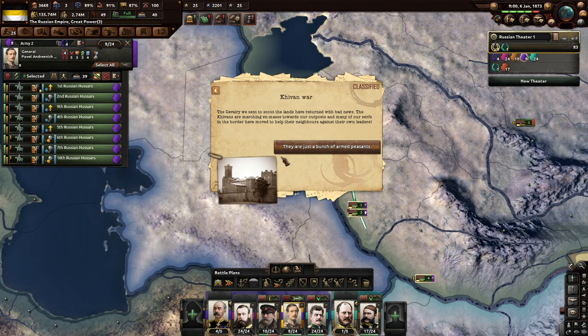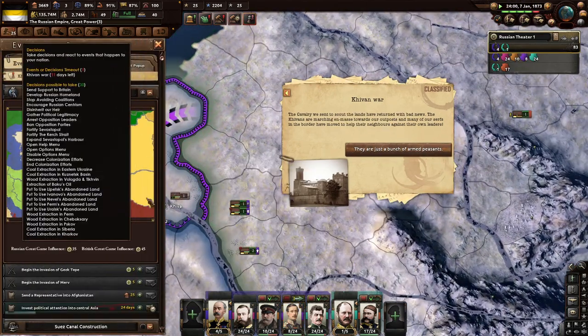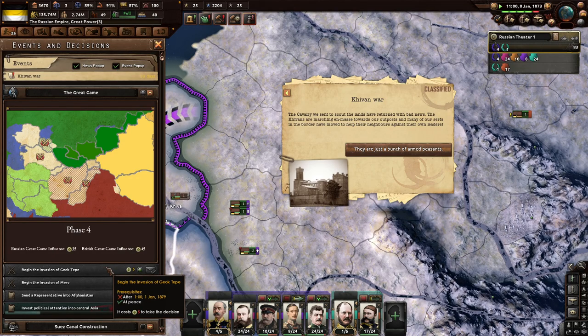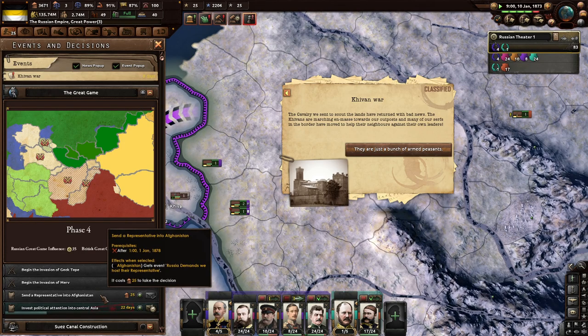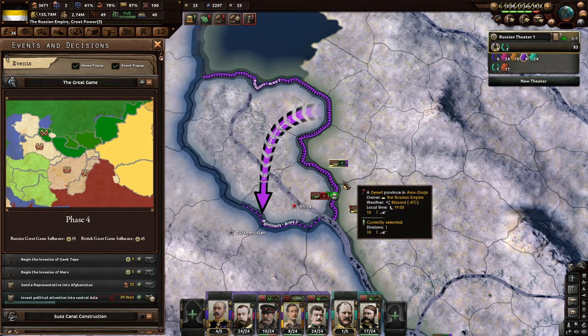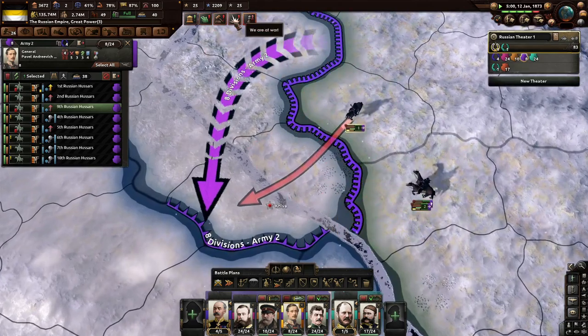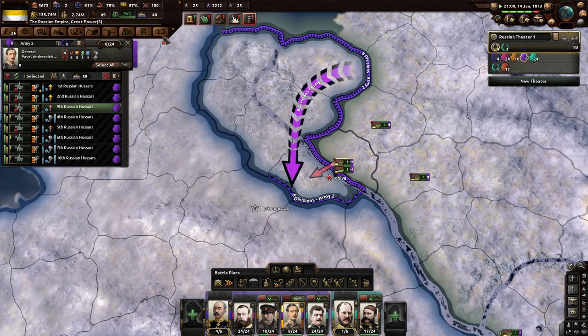Many of our serfs on the border have moved to help their neighbors against their own leaders. They're just a bunch of peasant armies — I'll give it a little more time to see if they can move around a little bit better. Galkotep — that's gonna be 1879. Merv — 1884. Representative of Afghanistan — okay. They literally lost that one division of 700 guys. Russian Alaska — not Russian Africa, which would kind of be cool.